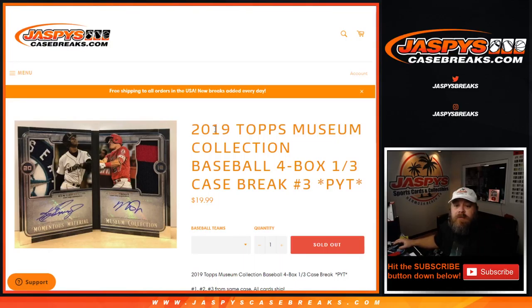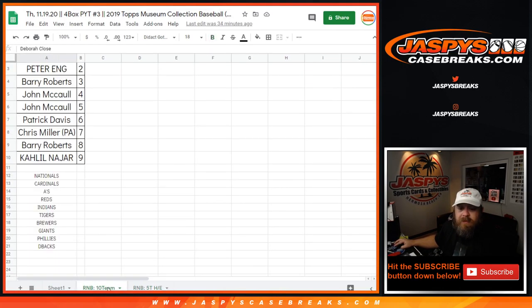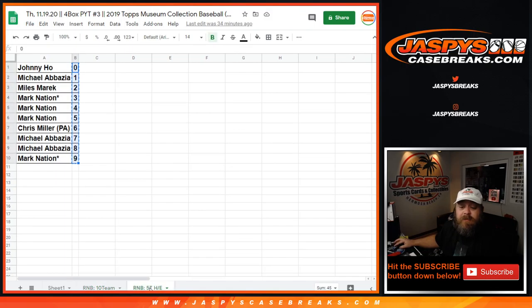I'm back. Sean, JaspisCaseBreaks.com. Forgot to do the random number block unnumbered card randomizer for both number blocks. So we're going to start with the 10-team random number block and then the 5-team high-end random number block. All unnumbered cards for the teams in those number blocks are going to go to one person.